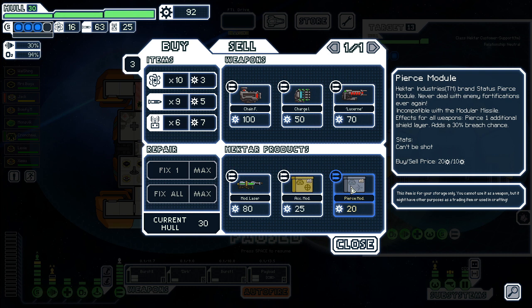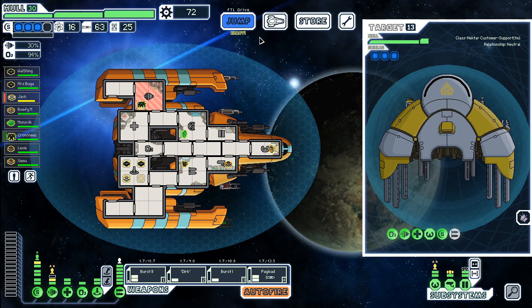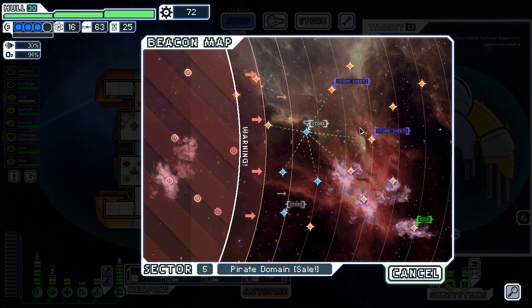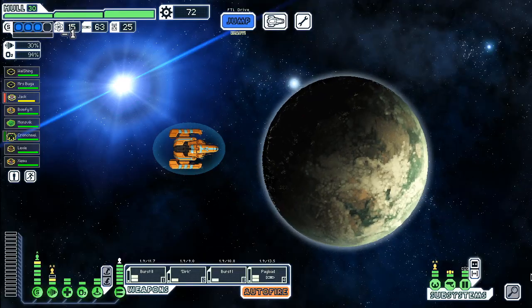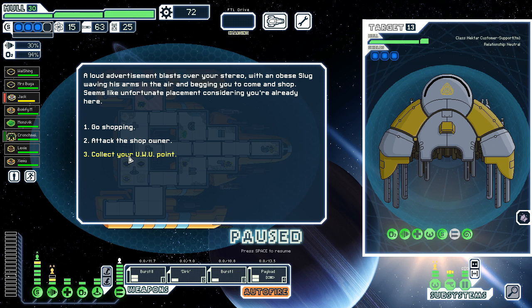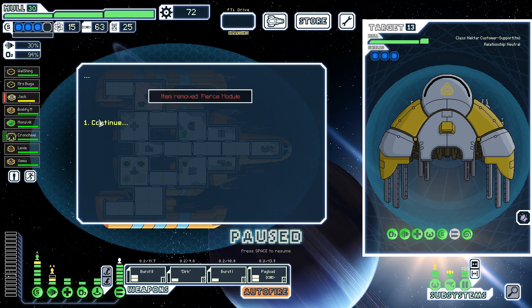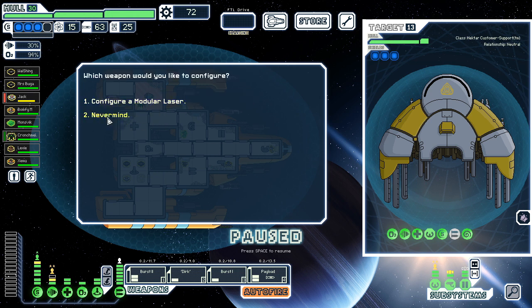Do I buy this — am I already getting too big for my britches maybe? It'd be a hundred dollars to get both of these. I probably wouldn't even get to use it just yet. But just imagine — the fact that it pierces one shield isn't really interesting. 30% breach chance, three shots — it's essentially a guaranteed breach so long as all three hit. I think we buy this and not the gun yet. It's more imperative that we save up our money. We'll buy all the stuff in sector seven. I'll install this onto the gun — put a pierce laser in there. There we go.